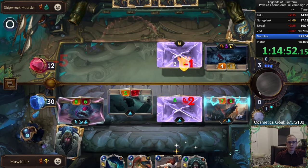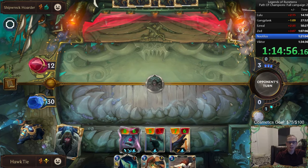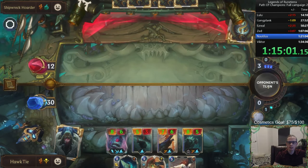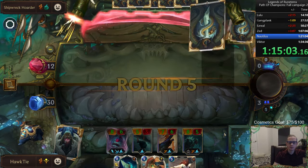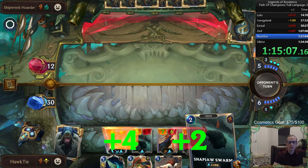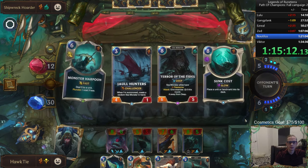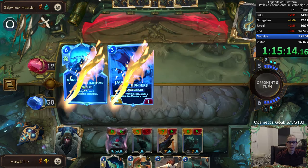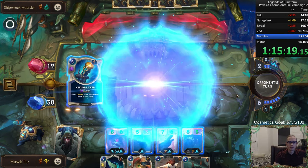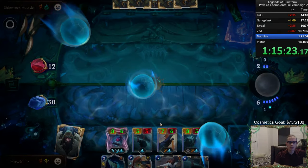We got Death from Below. We can cast Zero Mana Death from Below. Or Death from Below without them having a target — I wasn't sure about that. Come on. Yeah, yeah, yeah. Oh — okay, that hurts. Hopefully they can't stop this six damage coming in. Like, I haven't faced Sejuani yet.